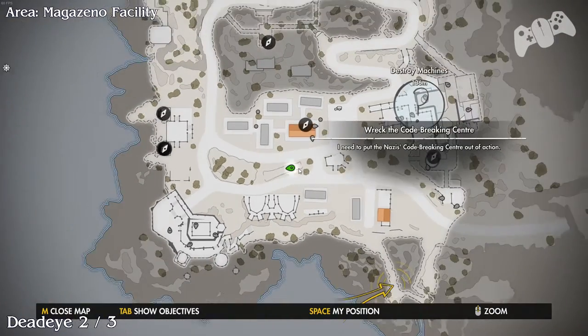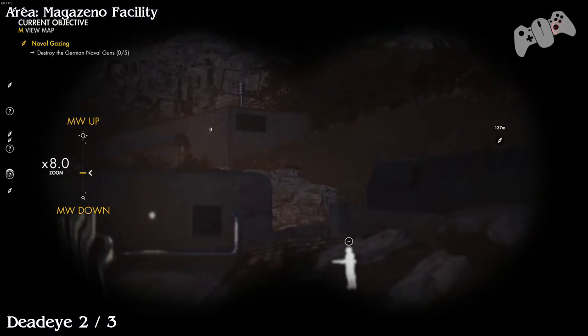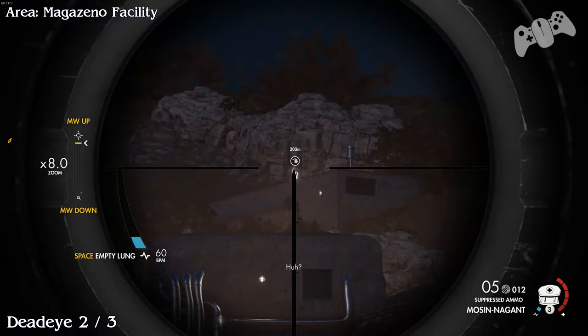Deadeye two of three. You can actually see it from here — next to where the gun is that you need to destroy for the optional, there will be a building just slightly to the left. Once you've found it, shoot it.